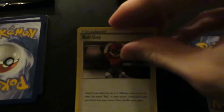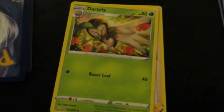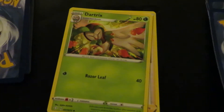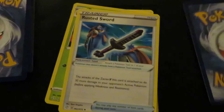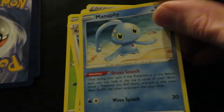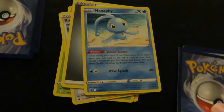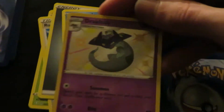Here it goes! Ball Guy — not Ball Guys — Bar Trails, Rustic Sword, Energy, Mana P. Not shining on y'all ass. Oh, we got a Dreadnaw!